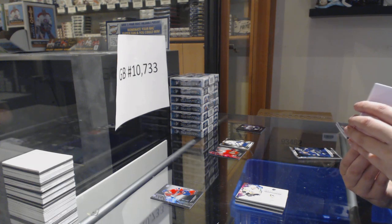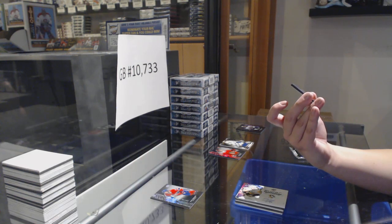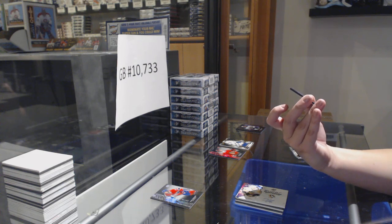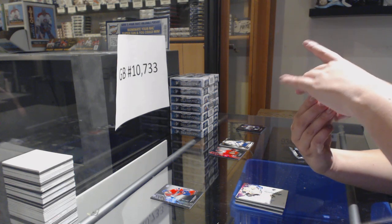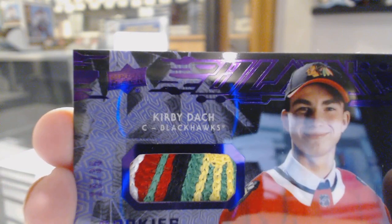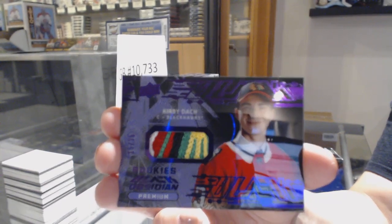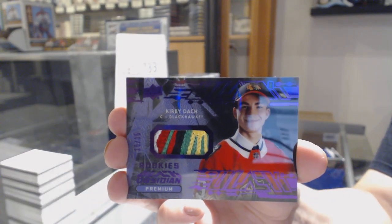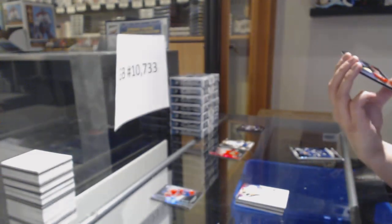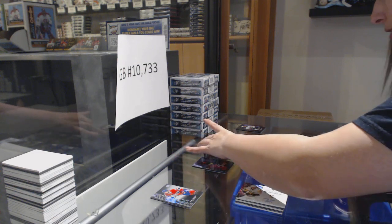Oh my God — we've got a purple Obsidian Rookie Premium with a 5-color patch, numbered 15 of 35 for the number 5 spot — Kirby Dach. I can zoom in on the patch and the number at the same time because that is a beautiful patch. It's 15 of 35 — about as nice a patch as I think they could have gotten in there. So 5 goes here.